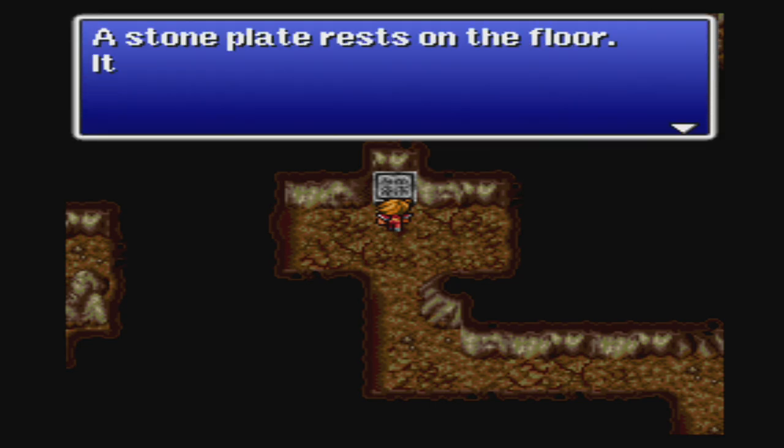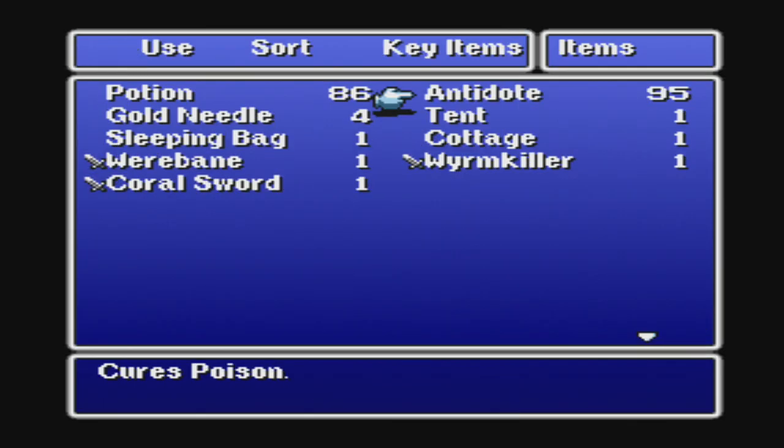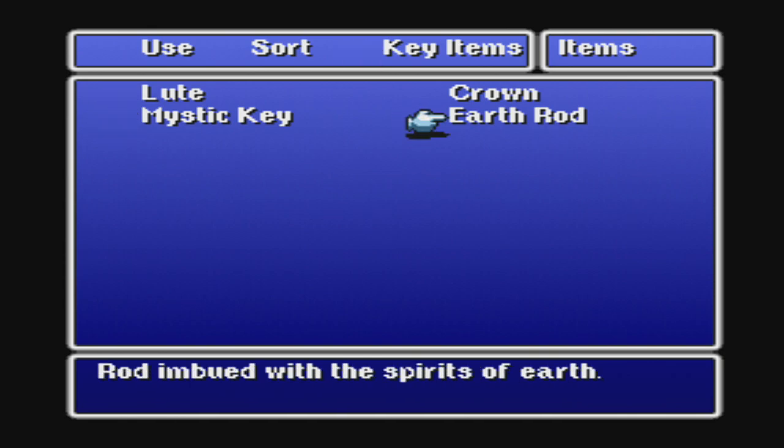A stone plate rests on the floor and seems to emanate an evil force. We come in here, go to key item, and use the Earth Rod.